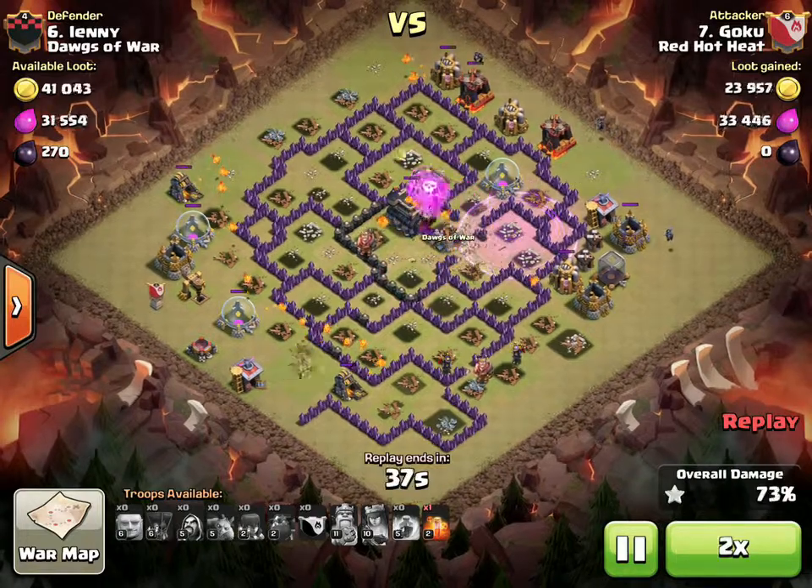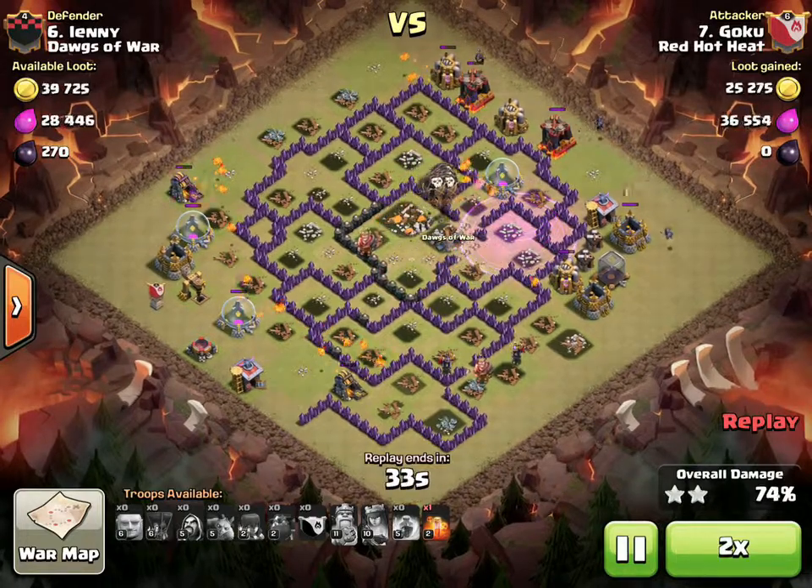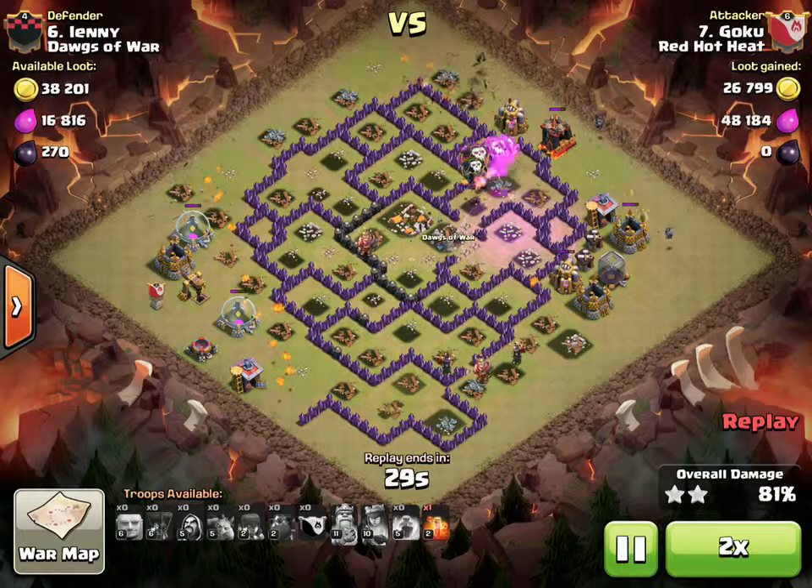It almost looks like he doesn't need it, but Wizard Towers can be murder on a pile of Balloons, so I think he's going to go ahead and rage all of them just to make sure they don't evaporate. He's got plenty of cleanup. Nice job, Goku. Great point that Gunn made — we have so many Town Hall 8s mastering 3-star attacks.